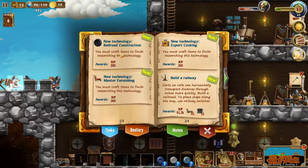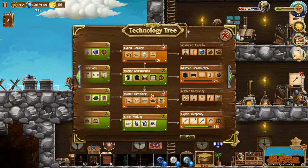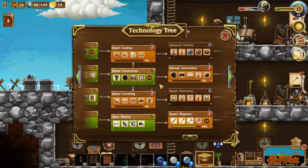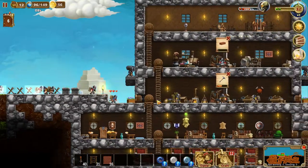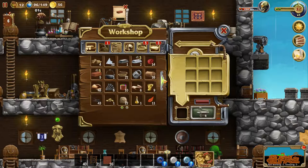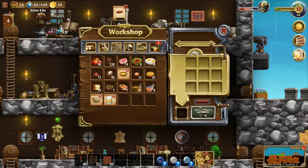New task! Railroad construction, expert cooking, master furnishing. Build a railway - carts on rails can horizontally transport dwarfs through mines more quickly. Build a railroad - to place stops along the way, use with railway switches. Master furnishing, expert cooking, and railroad construction. A lot of stuff unlocked - table, large oven, stew, beer, tea - wow!